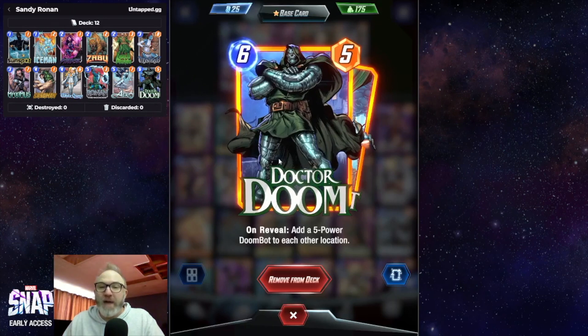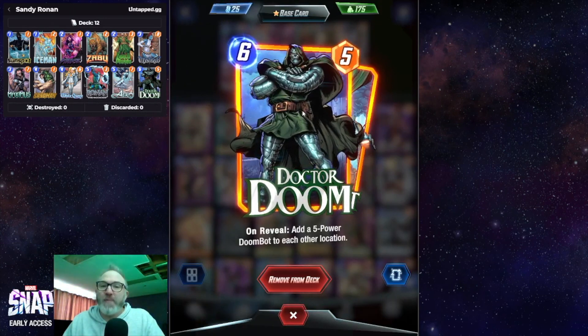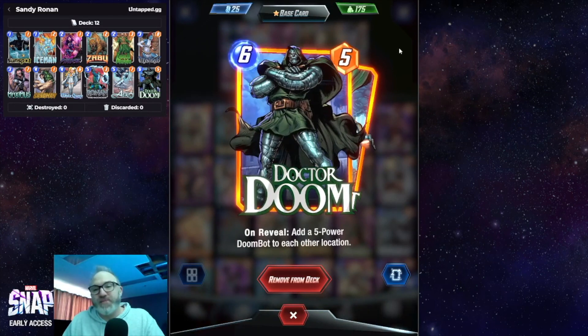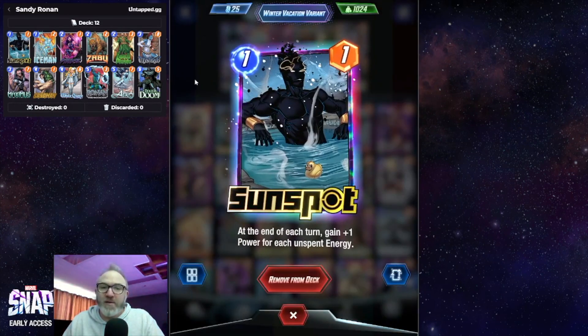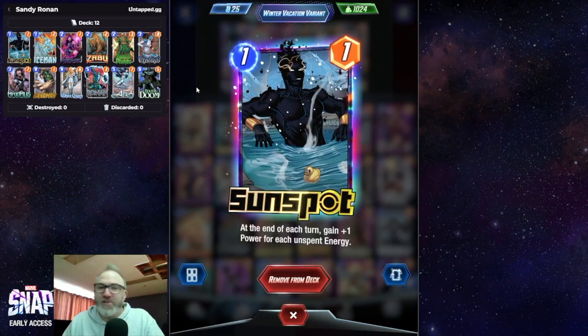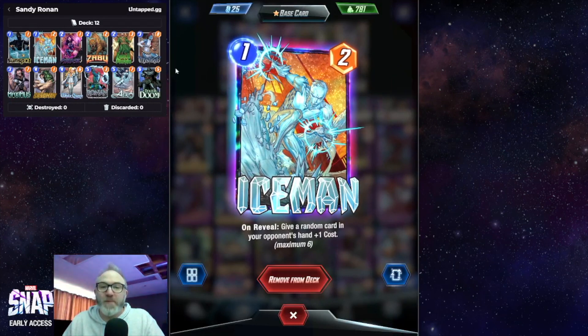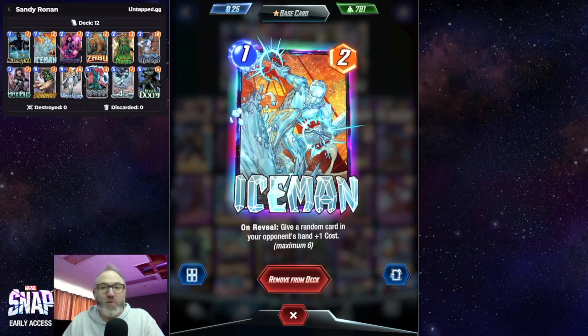Late game, since they can only play one card, we have Dr. Doom — you drop a Doom and when they play one card you're playing three, which is pretty spicy. Early game we have Sunspot, because Sunspot is just a great card and if you don't have a card to play he just gets stronger and stronger. We have Iceman in here for some disruption — also one of the best one-drops in the game.